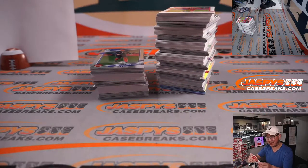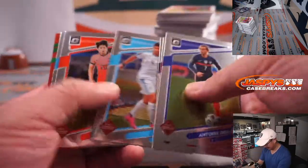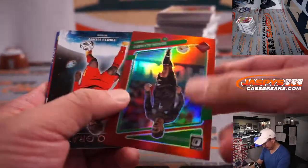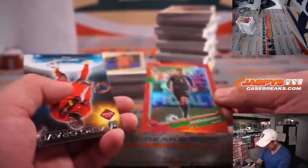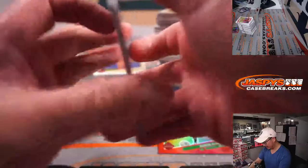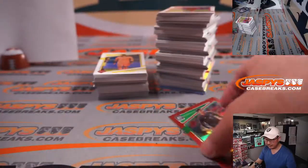Then you might run into Cristiano Ronaldo at your local grocery store. There's Edson Alvarez, numbered 127 to 149, for Mexico — L3. It'll be for Robert.